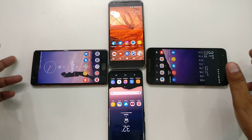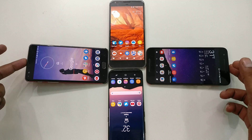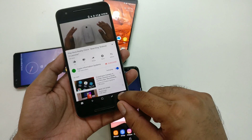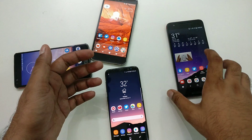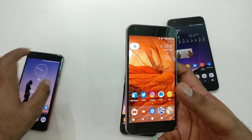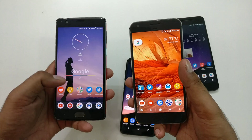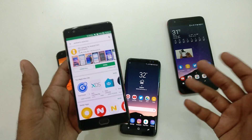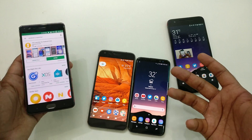Welcome back guys. This is another video where we're going to do a reality check on the Play Store. A couple of days back I showed you Android picture-in-picture — let this video keep going in the background. On that video we tried to find out whether there is any pixel launcher available that gives you the exact pixel-looking launcher feel, and we found that there wasn't really anything.